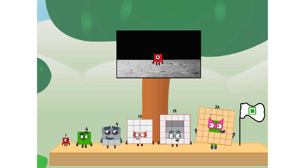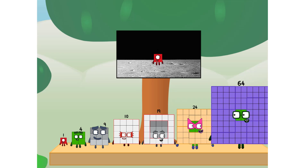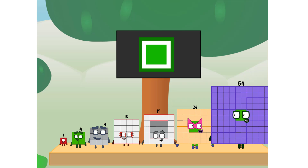We did it! The only thing left now is to plant the square club flag. Numberland, we have a problem — I forgot the flag. Don't worry little one, I'll take care of this. 64. And I promise — no rockets. Square power only.